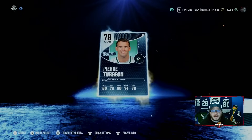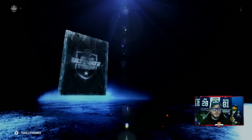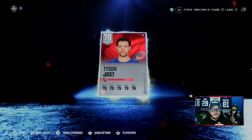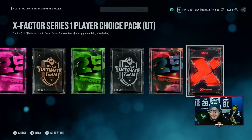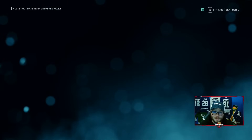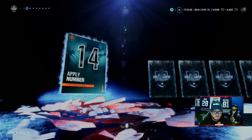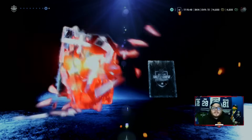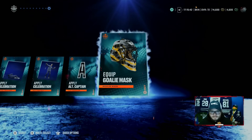78 overall random — in other videos I will break down why you need to keep these 78 overall randoms. Don't throw away or sell your 76s, 77s, 78s. Silver players have value this year. Hang on to them until you realize how valuable they are, because the market will jump on them when people understand exactly how valuable 76, 77, and 78 overalls are. Just vanity packs — goalies, celebrations, assistant captains, captains. It's a pack for design, for look, for appeal — vanity.